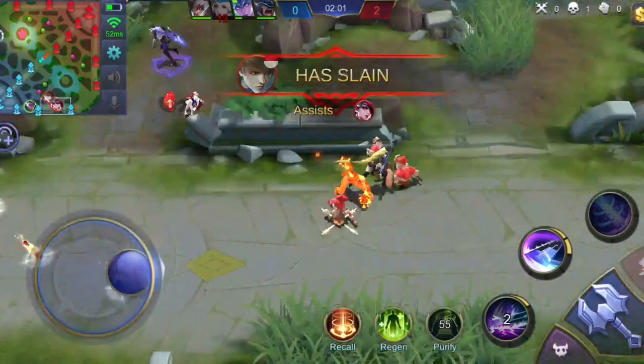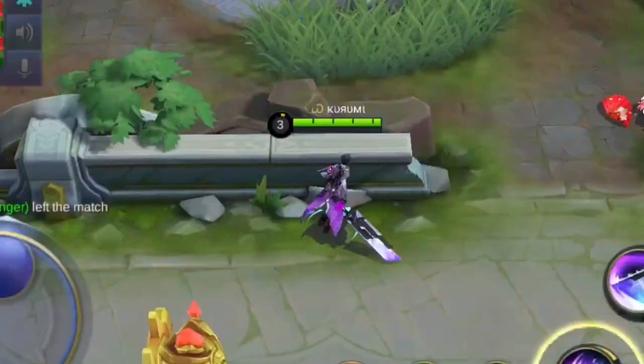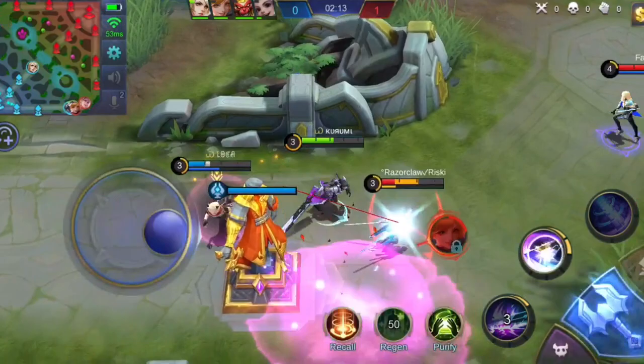Alucard's passive is what helps you chase enemies easily. With its ability to dash towards the enemy when doing basic attacks after using a skill, the enemy will have a very difficult time escaping from you. Take a look at this scenario — I was able to chase Fanny even as she was escaping with her cables. So never underestimate your passive skill.